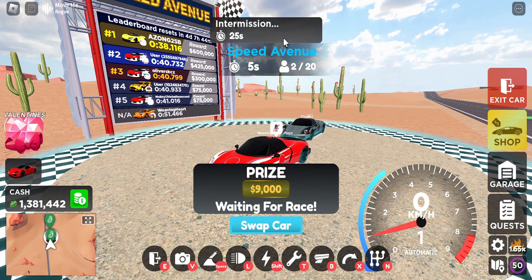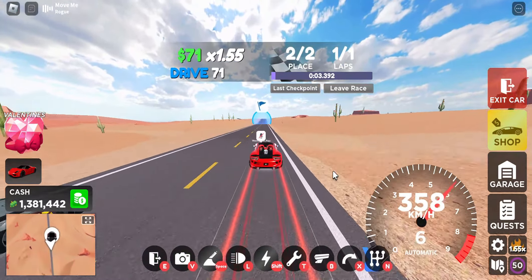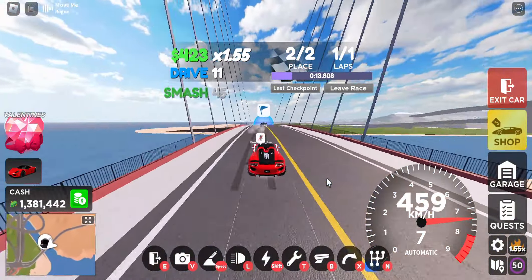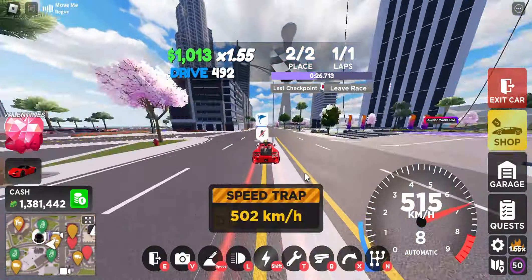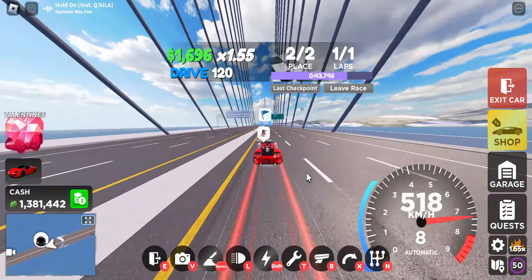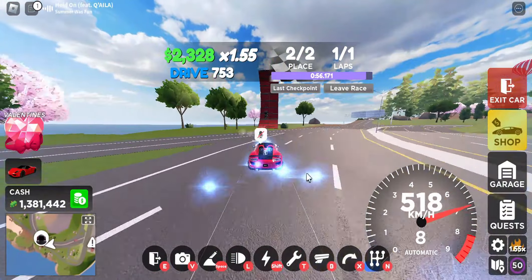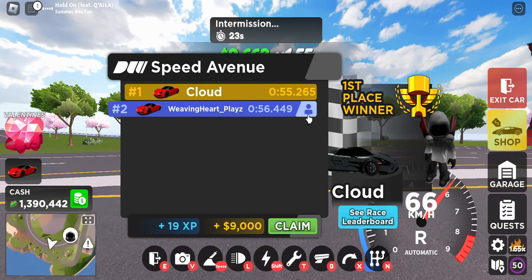Alright guys, we're here at Speed Avenue just like I said. I'll see you guys in a second with the results. Looks like you can get a double — 55.2 to 56.4 on Speed Avenue.